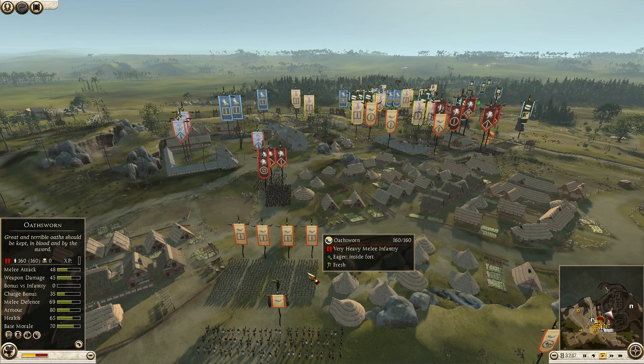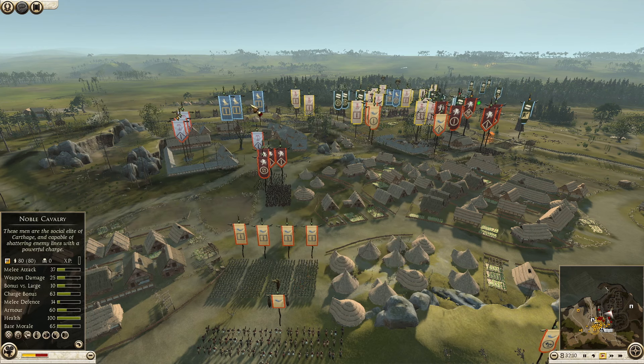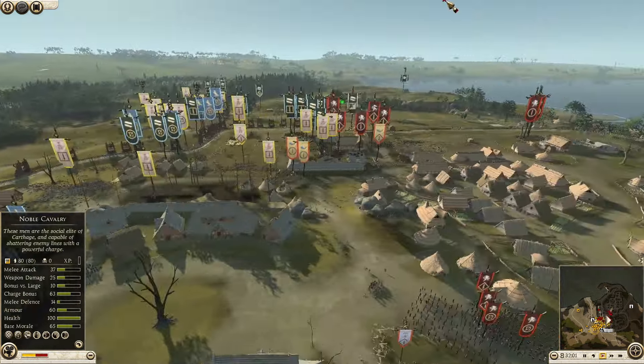There's some good units that can go in to try and stop that Galatian Royal Guard. I think Osworn generally have better stats than the Galatian Royal Guard. Let's see - 48 melee attack, 45 weapon damage versus 50 melee attack, 45 weapon damage. It's going to be close. Armor 75 versus armor 80 for the Osworn, so they have a bit more armor. Yeah, it's going to be close - that sort of matchup when we come to it.